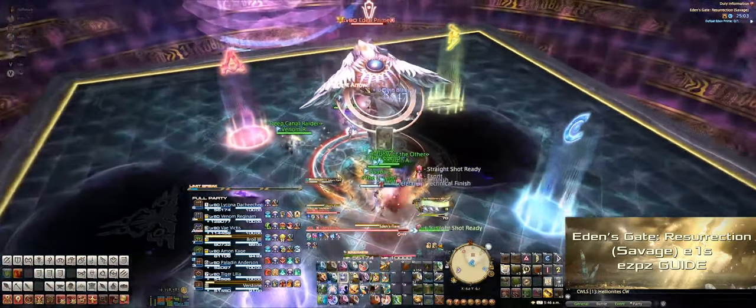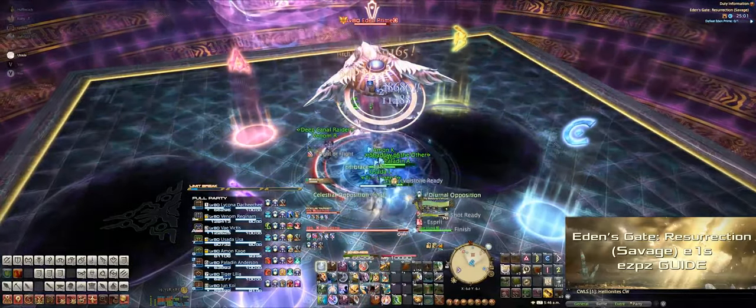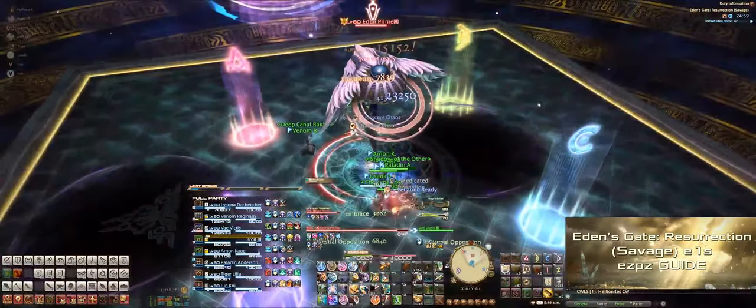After the party drops those AoE puddles away from the boss, everyone should come back into the middle to stack underneath the boss to dodge Eden's Flare, which is a donut AoE.